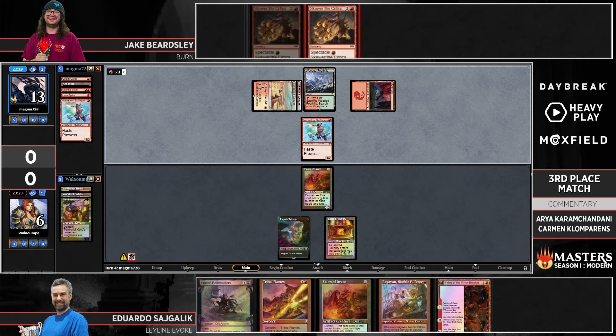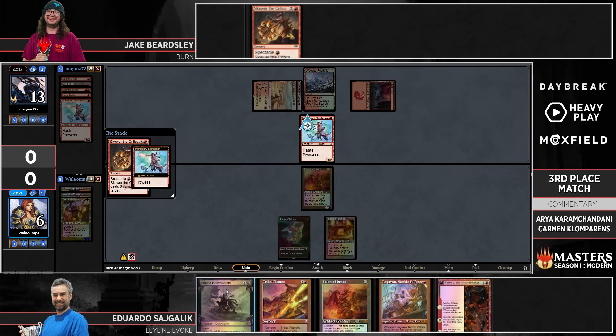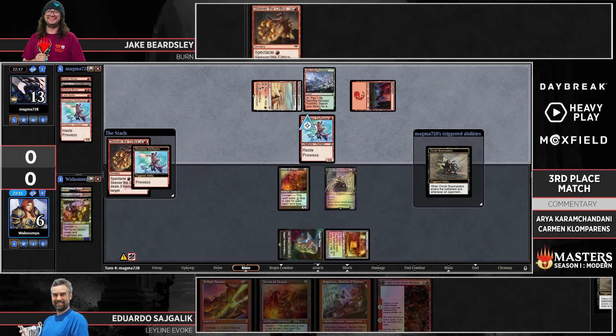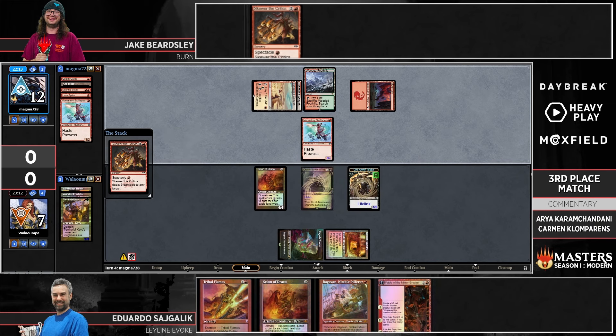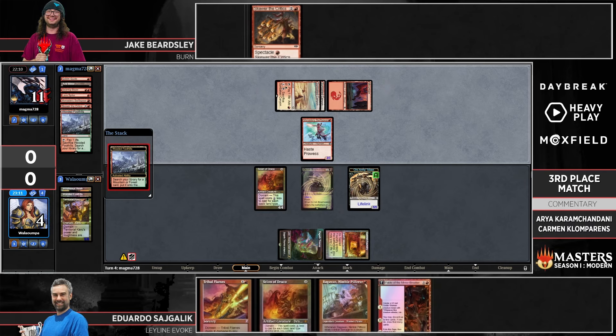I can tell you from the last match that there is no instant speed life gain — I'm very positive of that. Well, technically there is one point of instant speed life gain here where Orcish Bowmasters gains lifelink with Scion of Draco and gains one point of life. That could matter a lot here — that one point is super crucial. The difference between six and seven is huge.